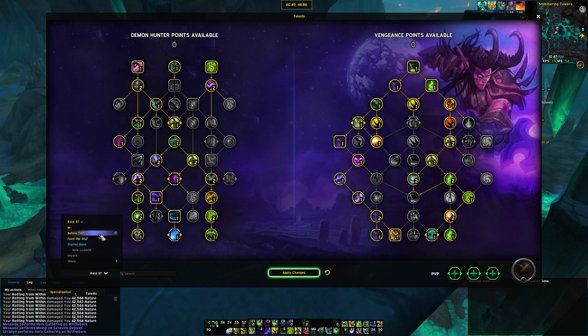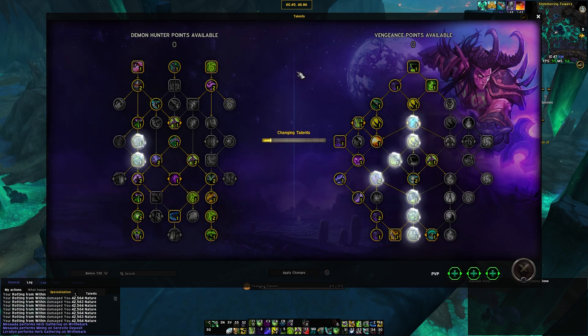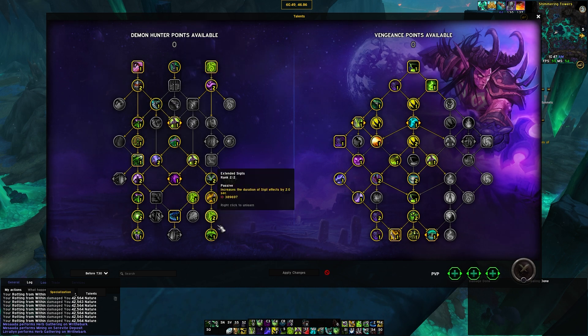For Mythic Plus, there are actually a few builds. Before you get your Tier 30 tier set from the current raid, this is the build you want to play. On the class tree, we pick up Chaos Nova by dropping a point here — Chaos Nova is a very powerful stun, very good for us. If you need Imprison, it gets a bit tricky on what to drop — you'll probably drop Adventurer's Retreat and Unrestrained Fury to get those.